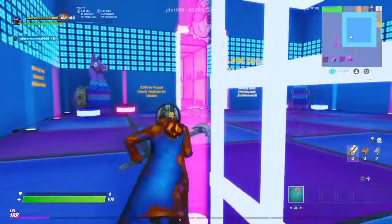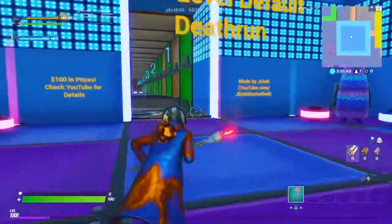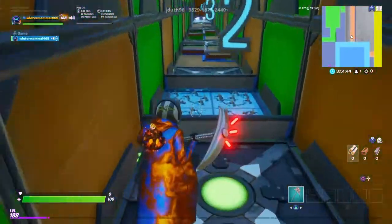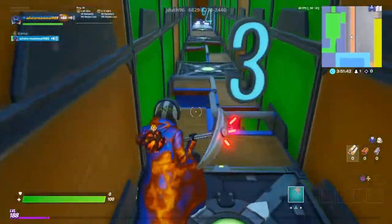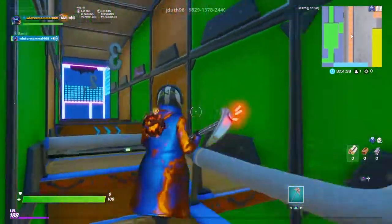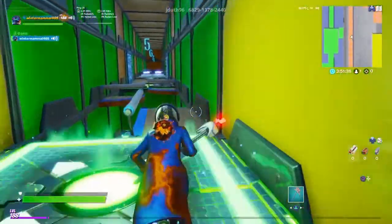Today I'm going to be doing the 100 level default death run, so let's get to it. I've played this before so I'm doing it again to show you guys. All you have to do is jump on the end of the trap and you should make it.